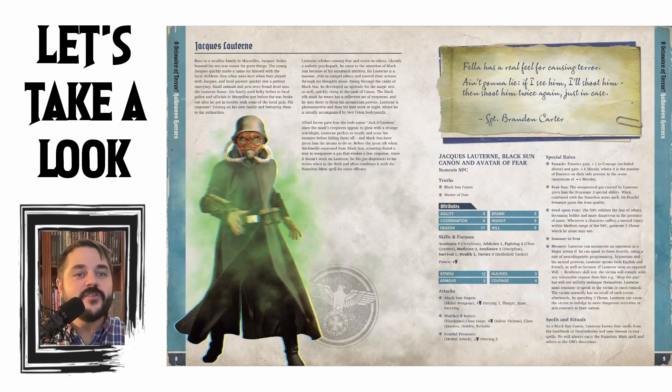Very much another tough adversary — themed perfectly for Halloween. Next we have Jacques Laterne — Jack Lantern, I just got that. Born into a wealthy family in Marseille, Jacques' father boasted his son was meant for great things. The young Jacques quickly made a name for himself with local children, who were often hurt when they played with him. Laterne relishes causing fear and terror in others, already a sadistic psychopath. He came to the attention of Black Sun because of his unnatural abilities — for Laterne is a Mesmer, able to compel others and control their actions through his thoughts alone. Allied forces gave him the code name Jack-O-Lantern, since the mask eyepieces appear to glow with a strange witch-light.